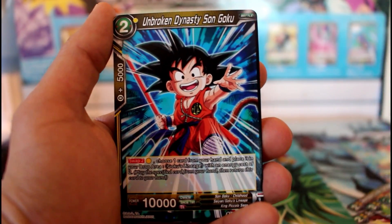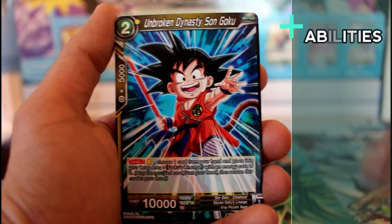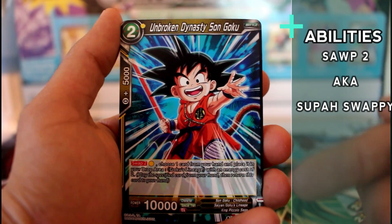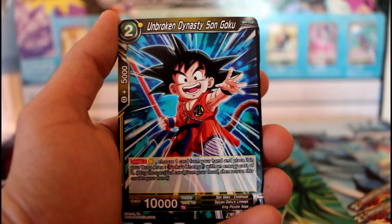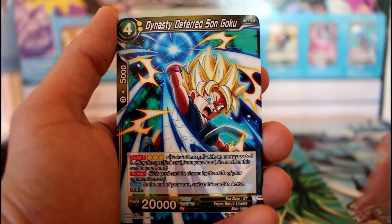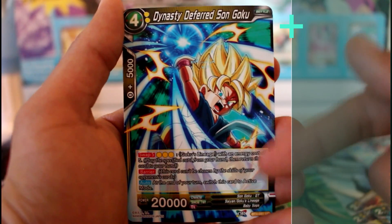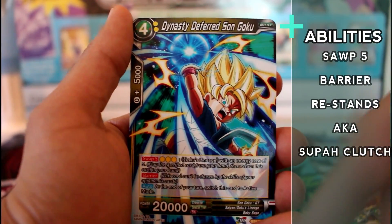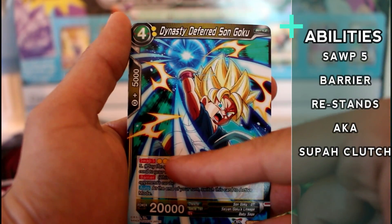Then we get Broken Dynasty Son Goku — one energy required for a Swap 2. So he swaps onto another two-cost. And this is another Swap 5 card — as you can see, a four-cost usually has Swap 5, a two-cost has Swap 3, and so on.